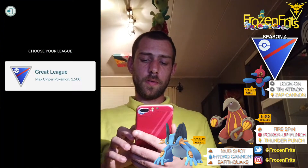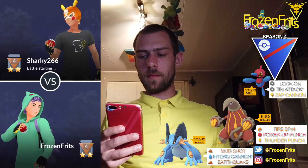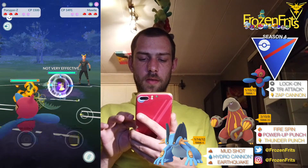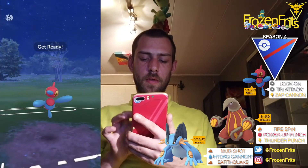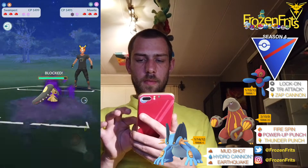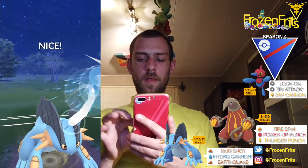Okay, on to the next battle. We're gonna start off against a Maul Wall and Shadow One. Okay, these Fire Moves are doing a good amount of damage, but we're gonna throw this Try Attack. And then I'm gonna switch into my Swamp Park and we're gonna throw this Hard Oak Cannon.